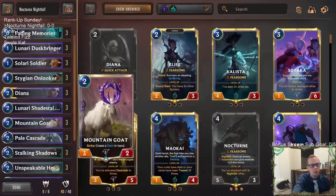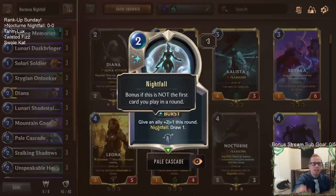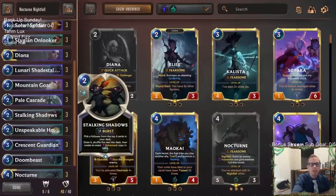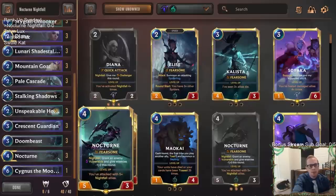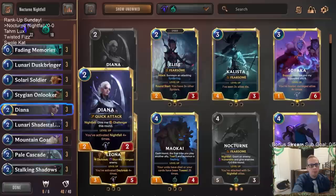It's a deck where it's very possible to make mistakes with sequencing. When you have a keyword like Nightfall, it's kind of difficult to plan out each turn — what you're going to be playing first and then be able to have your Nightfall enabled for your other cards. A card like Stalking Shadows is difficult to play: when to play it, what to choose.